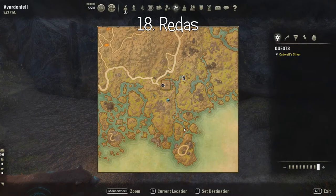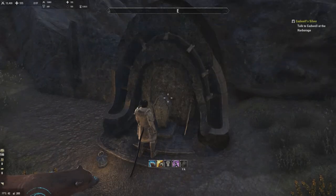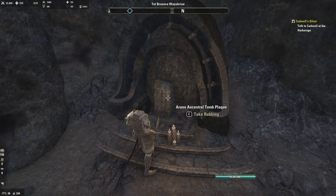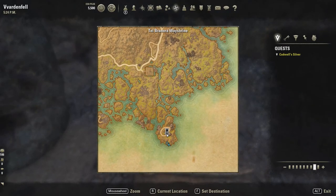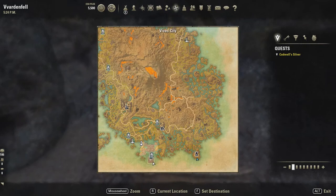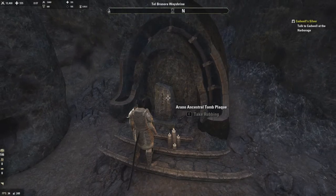Now we go to the very south for number nineteen. This is Arano, number nineteen — it's all the way south, straight south of the Tel Brenora Wasteland. I think the only place you can get further south is in Vivec City, more or less.